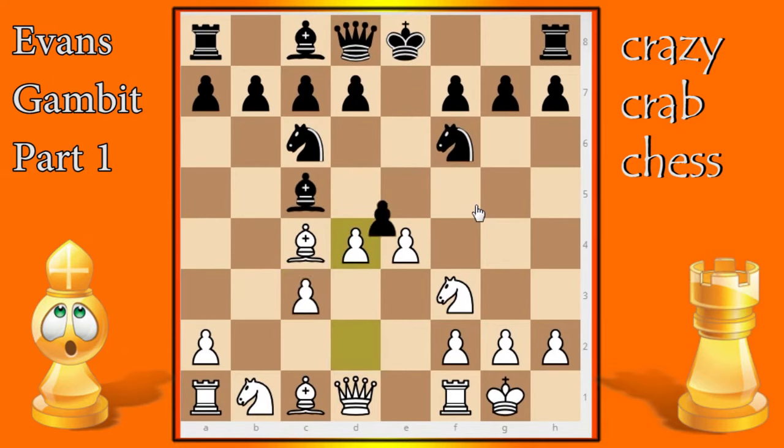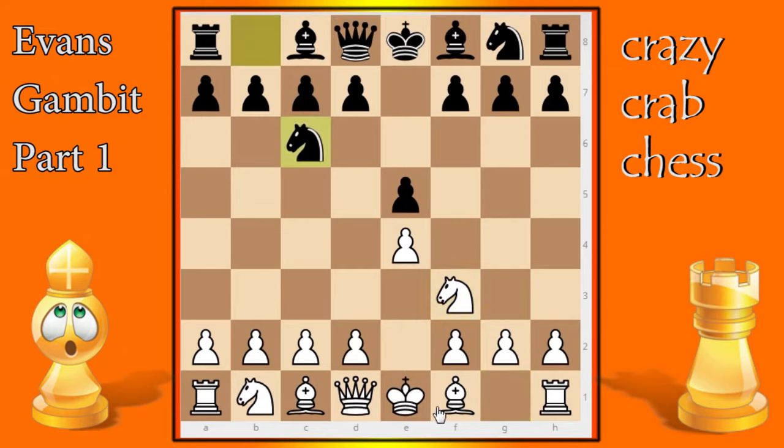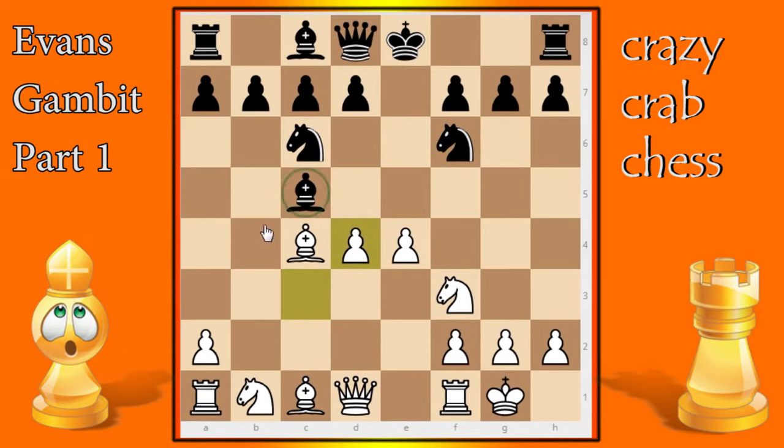Let's recap the opening moves: e4, e5, knight f3, knight c6, bishop c4, bishop c5, b4, black accepts, we play c3, bishop backs up to c5, and we castle. In the first game we're looking at, the knight comes out to f6. We play d4, pawn takes, pawn takes, and we already looked at what happens if he goes to b4. Now let's look at the real game where the bishop comes back to b6. The key move is e5, attacking the knight again.